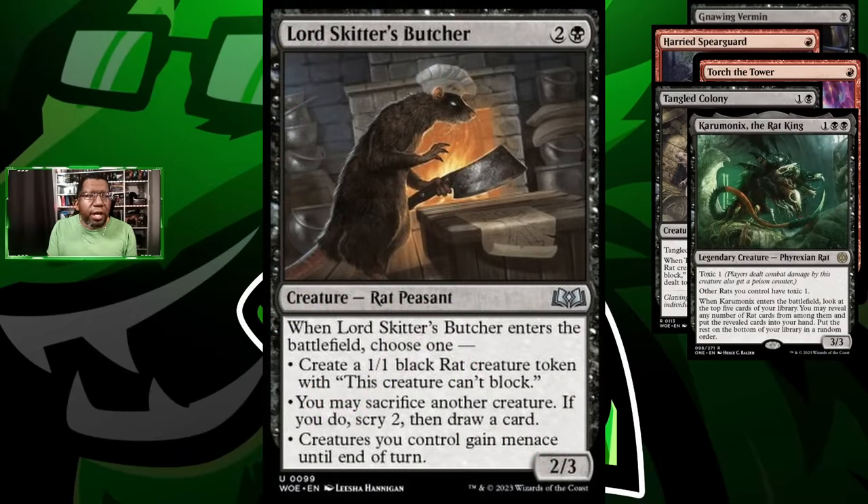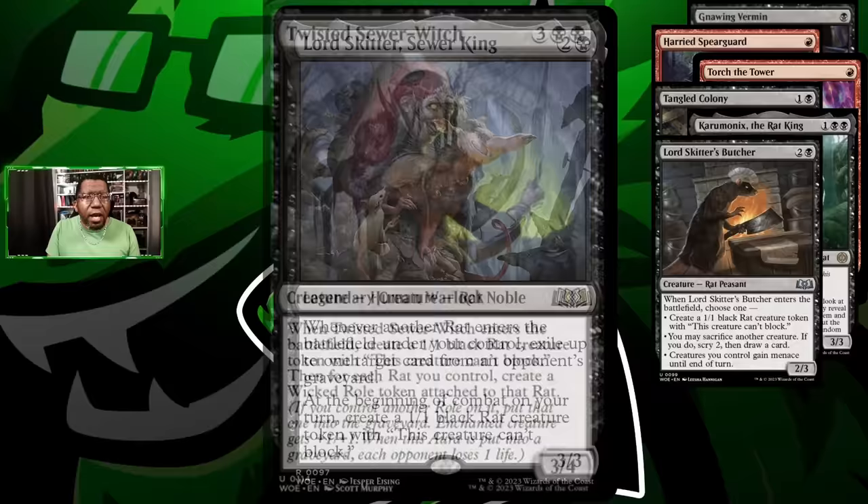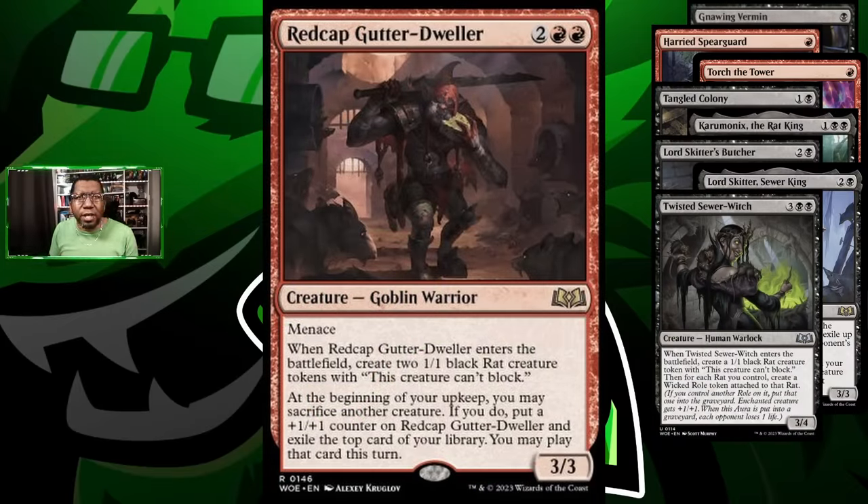Lord Skitter's Butcher - we're playing a couple of these, mostly to get another rat, but in a pinch if you already have a bunch of rats, making all your stuff have menace is actually pretty nice. Rarely are we going to play it to draw a card unless it's later in the game when we have a bunch of mana. Lord Skitter obviously is good - just make a rat every turn, remove stuff from your opponent's graveyard. We're also going to try out twisted sewer witch - it makes a rat and puts a wicked roll counter on each of them, making them 2/2s that deal extra damage when they die. Redcap gutter dweller produces more rats and lets you sacrifice a rat to put a counter on something, then look at the top card and play it.